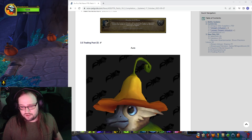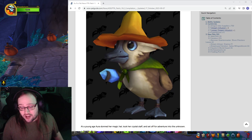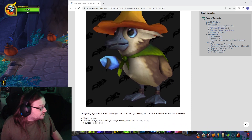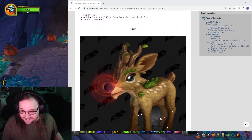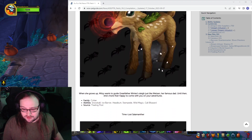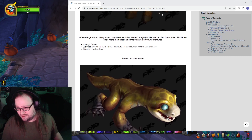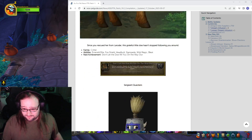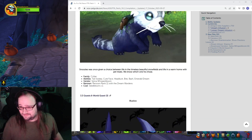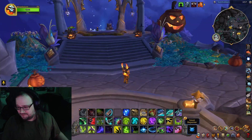Then we got Trading Post ones. Aura — oh my god, it's a duck. It's Donald Duck from Kingdom Hearts. We got Mitzi — that's Christmas. Time Lost Salamanther — he's a little creepy, I'm going to be real, but he's just a little guy so I won't hold it against him. I'm so glad I looked. That's awesome, dude.